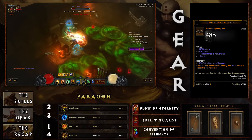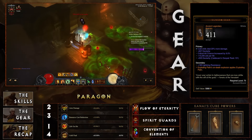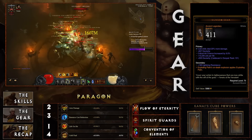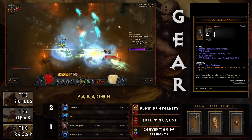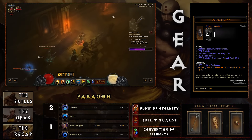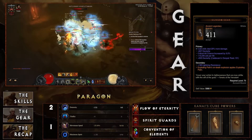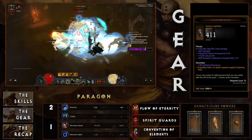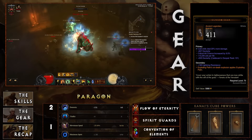There are two bracers here — generally one goes in the cube and one on your character. Gungdo Gear is the one you'll be wearing because Spirit Guards goes into your cube for damage mitigation. Gungdo Gear's affix: Exploding Palm's on-death explosion applies Exploding Palm, so when it explodes it spreads to everything around you. Combined with Seven-Sided Strike detonating Exploding Palms, you can see the huge chain reaction synergy between every bit of gear, every talent, and everything you're picking up.